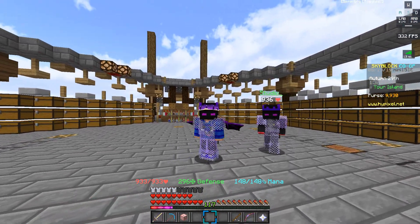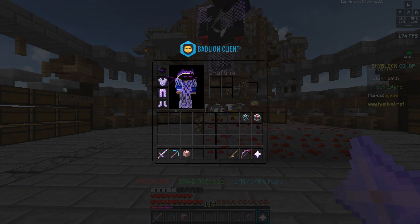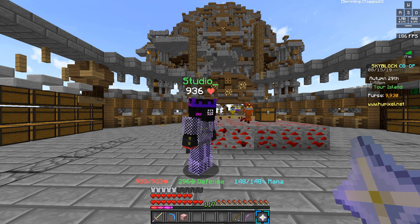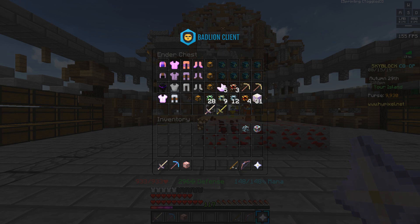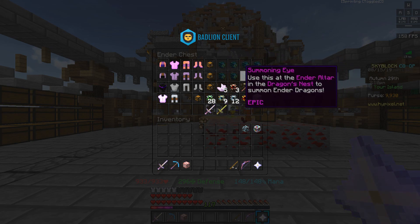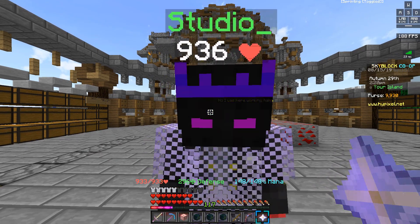With that out of the way, we're going to get into the actual content for today's episode. As you may have known, we have been grinding up these ender sets to be able to grind the bottom of the end and get some summoning eyes, with the ultimate goal of summoning and fighting dragons to get gear like armor pieces, fragments, or especially the Aspect of the Dragon sword. If I open up my ender chest, you will see I have been saving up eight summoning eyes that we are going to be placing today.